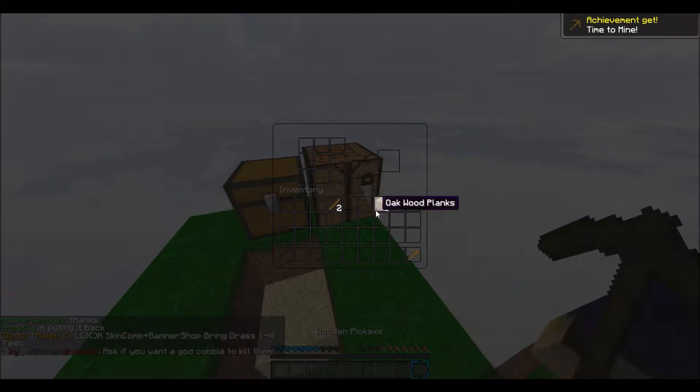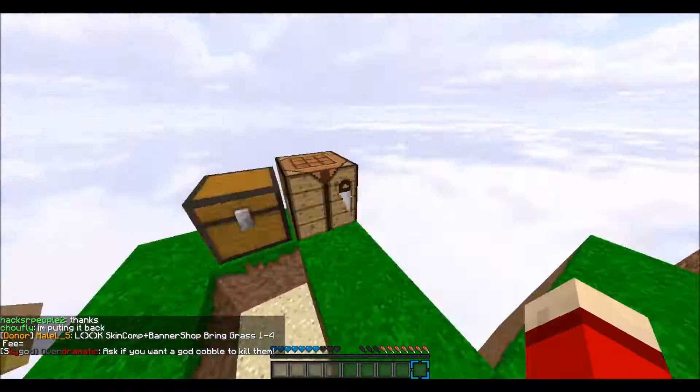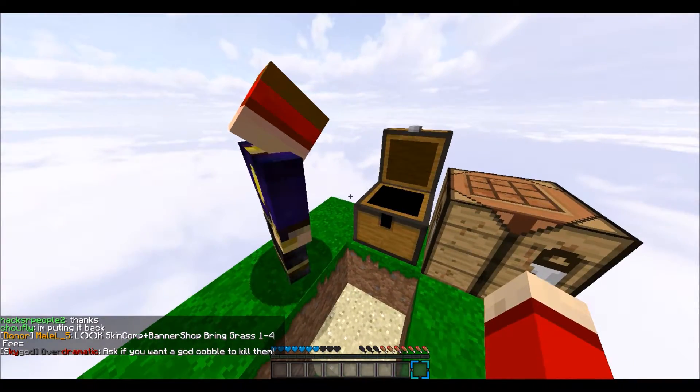Now place the pick in the chest and then I'll take it out of the chest. There you go. Sweet, we drop that.